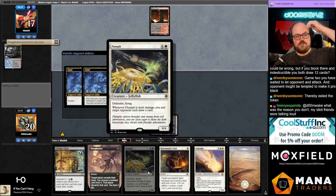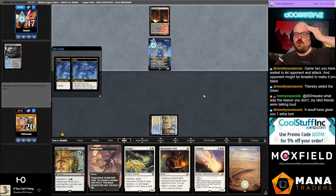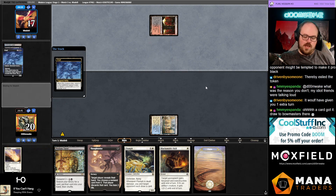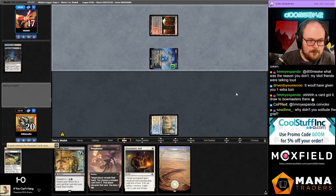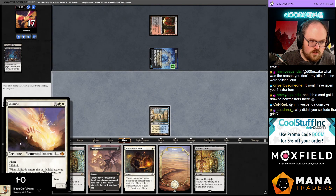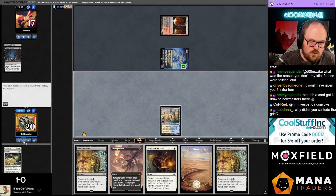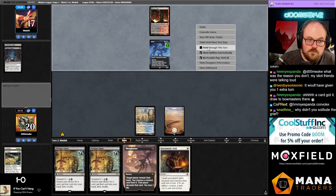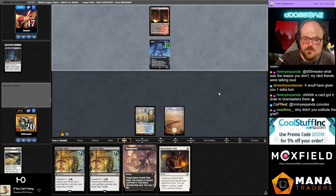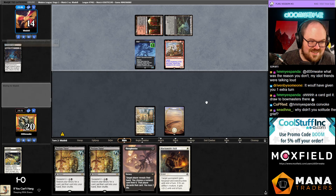Flump says you and each opponent draw a card — it's not drawing cards equal to the damage dealt, it's just draw a card. If I Solitude so they play Grief — I have to Solitude, pitch a white card, and then they still get another card, so I'm just down one extra card versus them having a 4/3. You might be right about that. Like when I trade a Blacksmith's Skill to not let them have a Grief — I mean I'm dead anyway, my hand just doesn't matter.